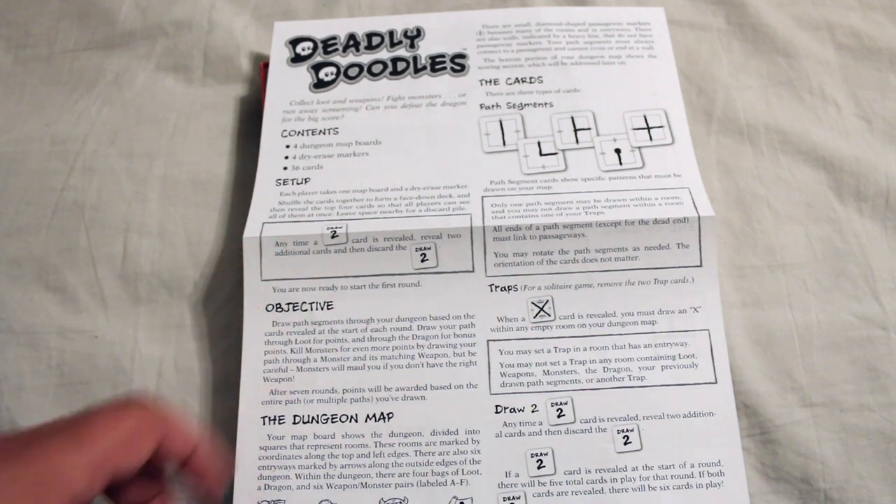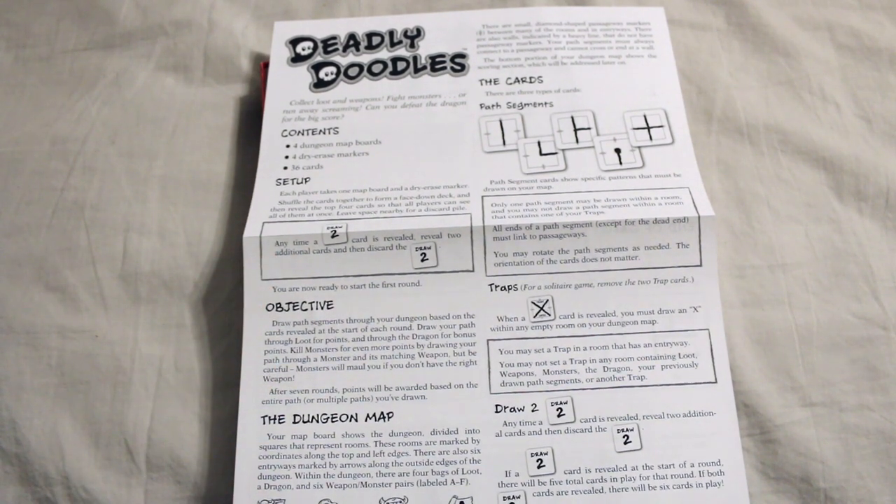The objective is to draw path segments through your dungeon based on the cards revealed at the start of each round. Draw your path through loot for points and through the dragon for bonus points. Kill monsters for even more points by drawing your path through a monster and its matching weapon. But be careful — monsters will maul you if you don't have the right weapon. After seven rounds, points are awarded based on the entire path or multiple paths you've drawn.